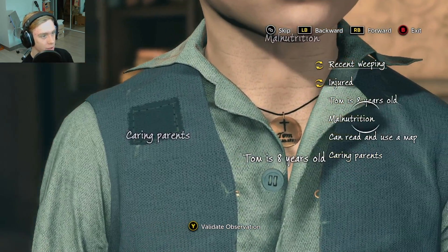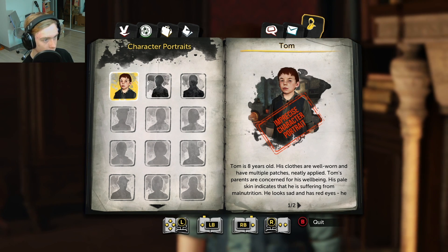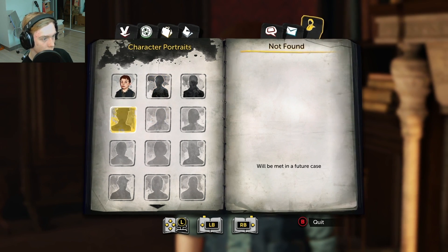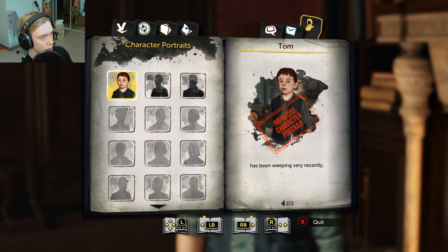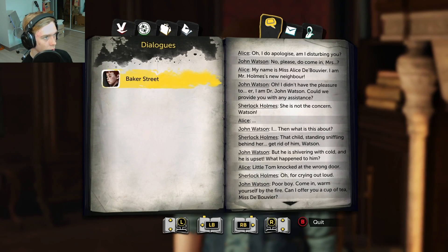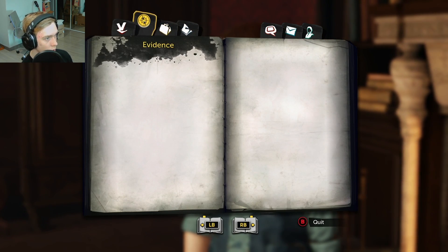On the right side that gives us everything. 'Validate — imprecise character.' Tom is eight years old. His clothes are well-worn with multiple patches neatly applied. Tom's parents are concerned for his well-being. His pale skin indicates malnutrition. He looks sad and has red eyes — he has been weeping very recently. Imprecise — so 'imprecise' means I wasn't exactly right, which is interesting. There's a lot in the current case. I wonder if I have to redo the earlier dialogue. So this is what we just went through — oh, there were probably clues I had to pay attention to.